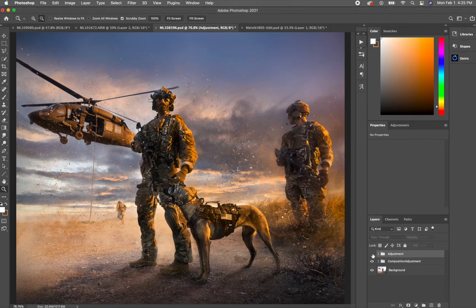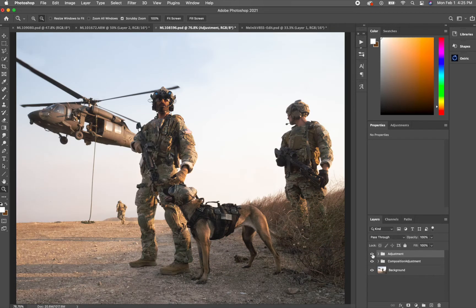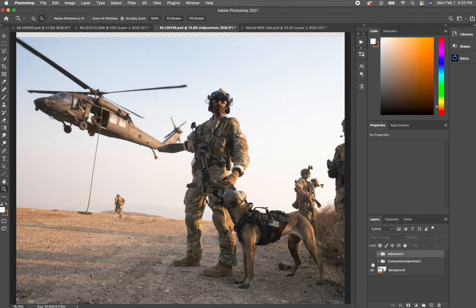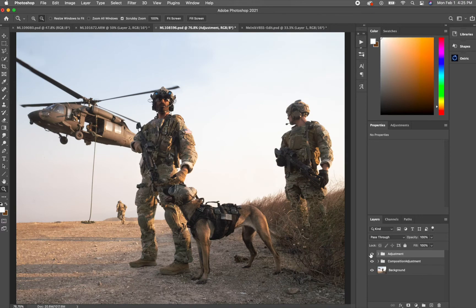So we started out with this and then we took it to here, but before I could even get that far I had to do some composition adjustment — scooching the guys in closer to the helo for a 5x4 crop, and removing some undesirables from the background.